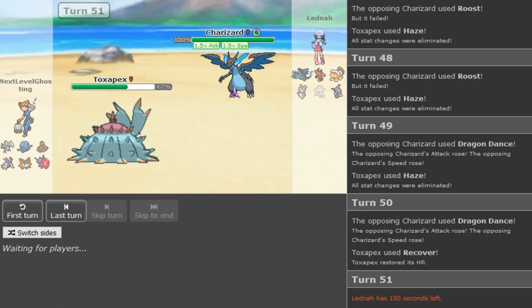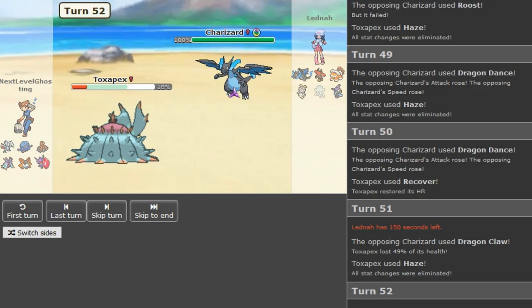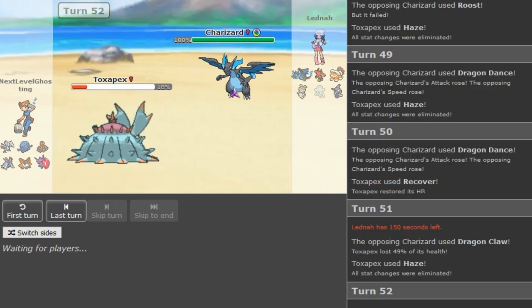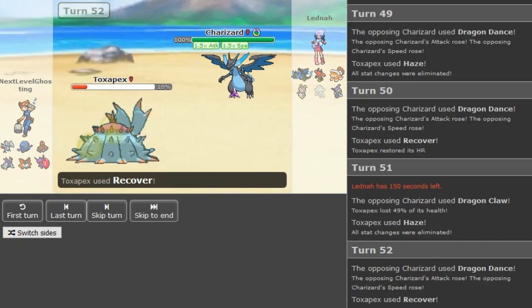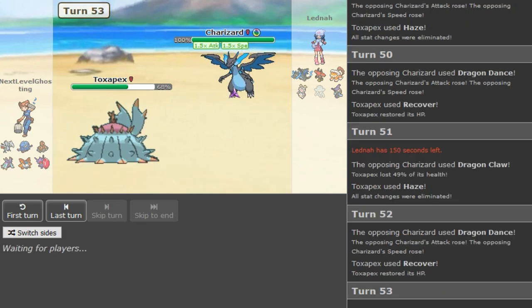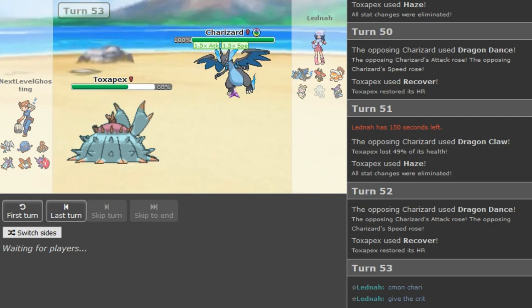If Zard kills Pex with a Dragon Claw and ends up at full, Dactrio can't kill it — Dragon Claw can 2KO the Dactrio. So if that Dragon Claw had crit, Latina could have potentially won. Because the Zard comes in later on something like Skarmory and heals, might even heal on Volcarona. He just needs a crit and he can win.